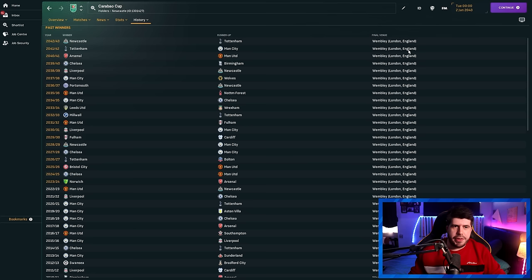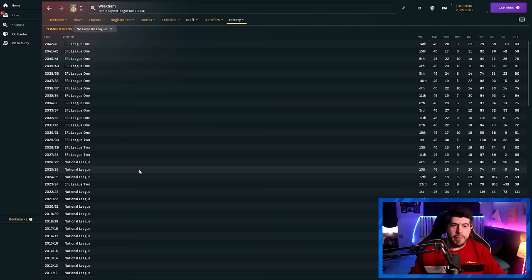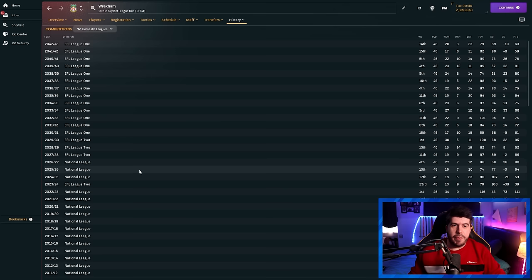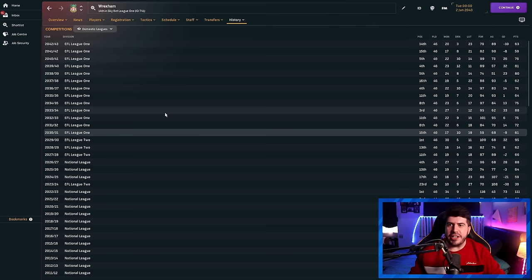The Carabao Cup is throwing up some wild results — Norwich won it in the first season, and Wrexham got to the Carabao Cup final in 2034. So Norwich won the Championship that year AND the EFL Cup, which is impressive. As for Wrexham — at the start of the save, they went straight down into the National League, came 17th there in the second season, and it took them a while to sort out their youth facilities. Within about 10 years they were back in League One and have kind of just stayed there, never quite breaking through to the Championship.